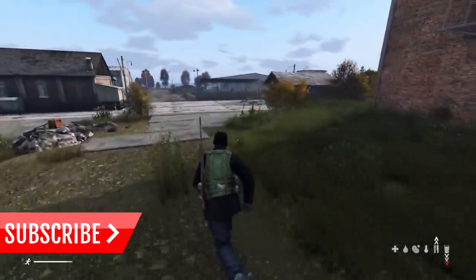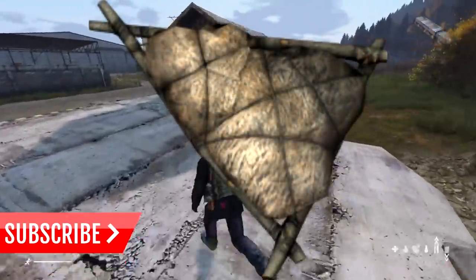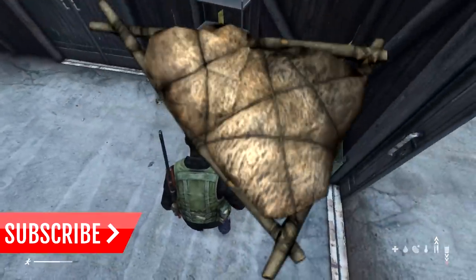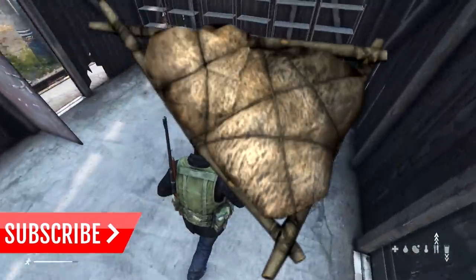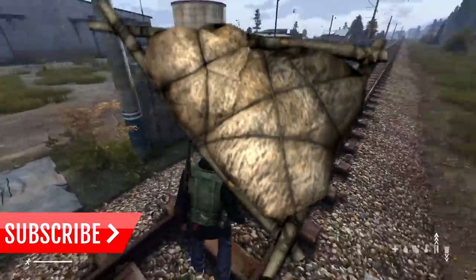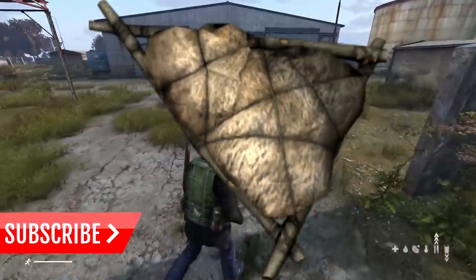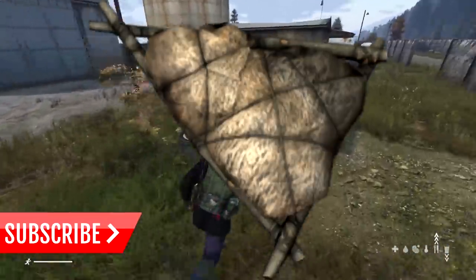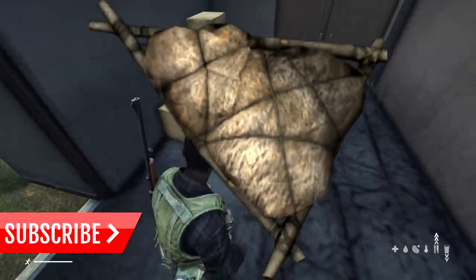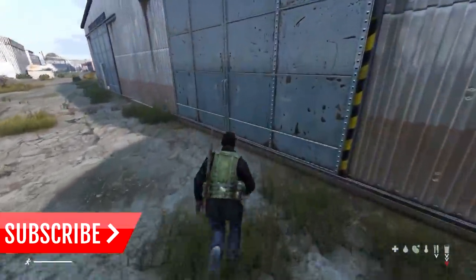The improvised leather backpack uses leather, which isn't in the game yet. For the leather courier bag, combine rope with a wild boar pelt or any other animal pelt. Then if you want the leather backpack, just add one stick to the leather courier bag — same process as the regular improvised courier bag.